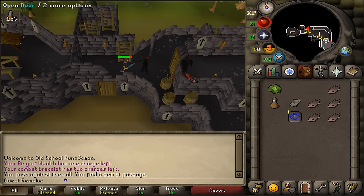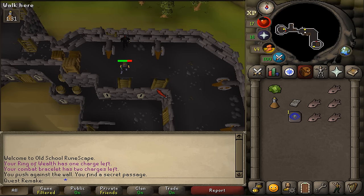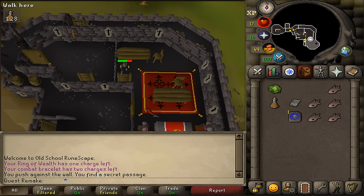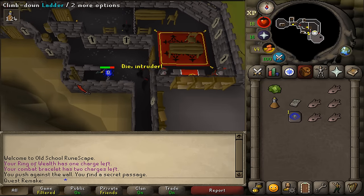Go a bit further east, open the door, and climb up that ladder inside. Go a bit further east, climb down that ladder. Go a bit south, open the sturdy door, and climb down the ladder in the southwestern corner.